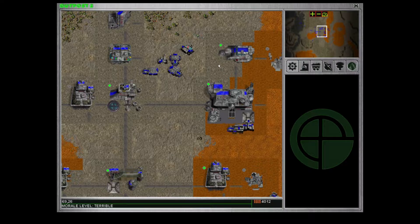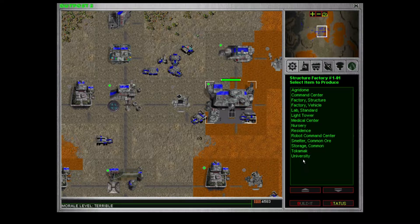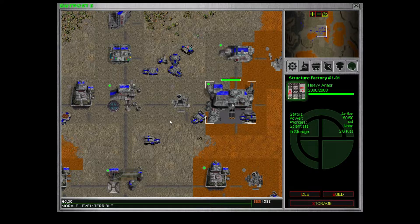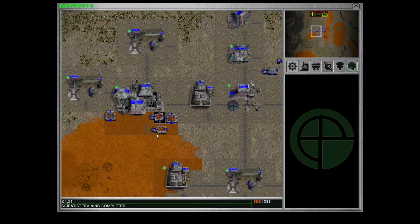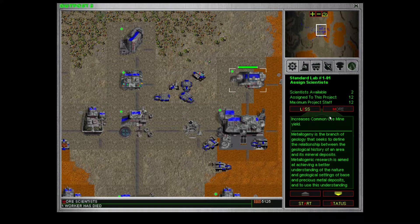The problem with having a condensed colony is that if you have an earthquake right beneath you, that's going to be very very painful — if half your structures just basically go poof. Now the training is complete — five new scientists, they immediately start working. I could probably assign the other two scientists here. More scientists — it's going to speed up that research.